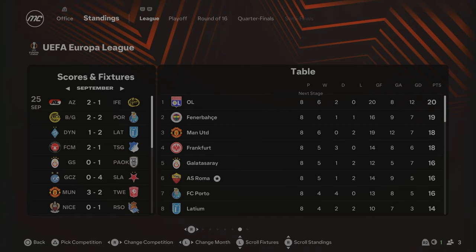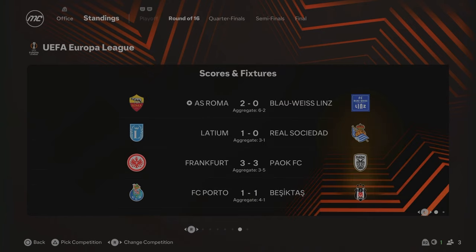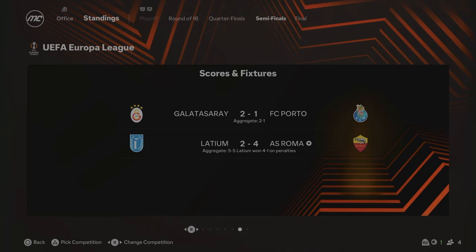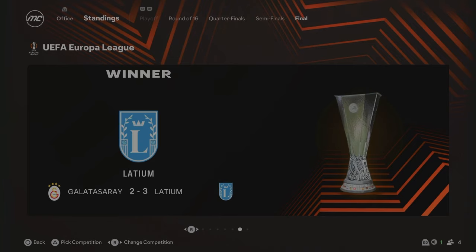In the league phase of the Europa League, we finished sixth, which means we went straight into the Round of 16. We won 6-0 on aggregate to progress to the quarterfinals, then beat Olympiacos 3-1. Unfortunately, Lazio beat us on penalties in the semifinals of the Europa League, and Lazio ended up winning the whole thing against Galatasaray 3-2.